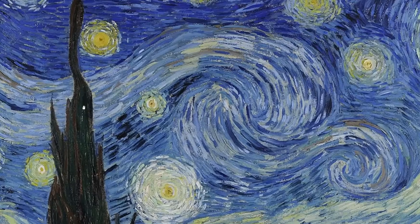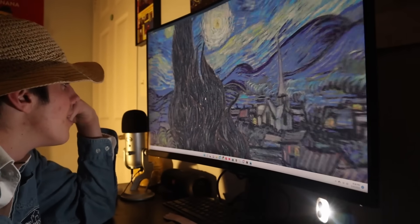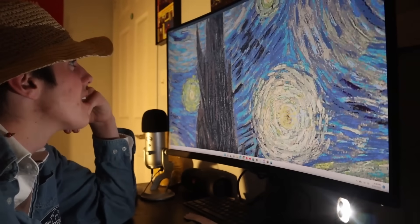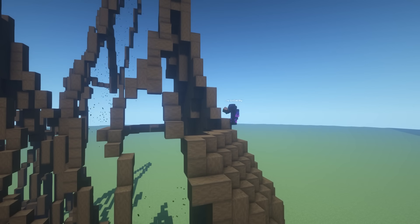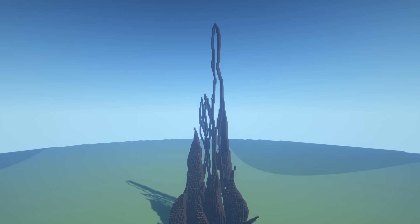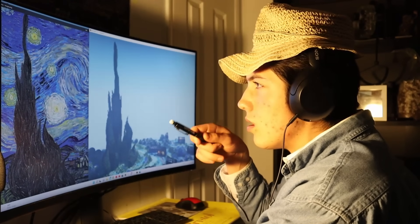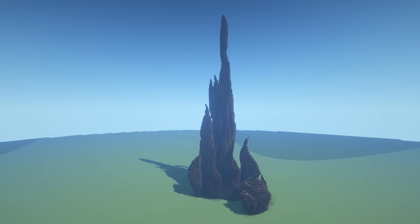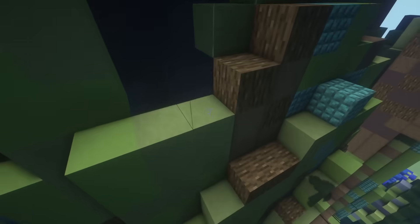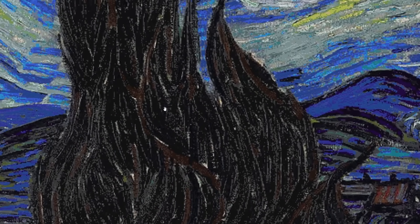Starting with this black blob — I mean, look at this thing, what even is this? I just realized to match the shape of it I'm going to have to build it block for block. So that's what I did. Over the course of two days I perfectly replicated what I'm now thinking is a tree, and then colored it in. The dark green in the original painting translated to just straight black, and I don't think I've ever seen a black tree.